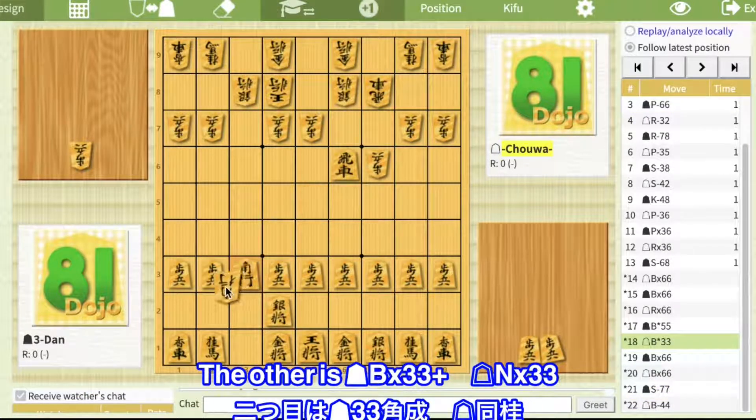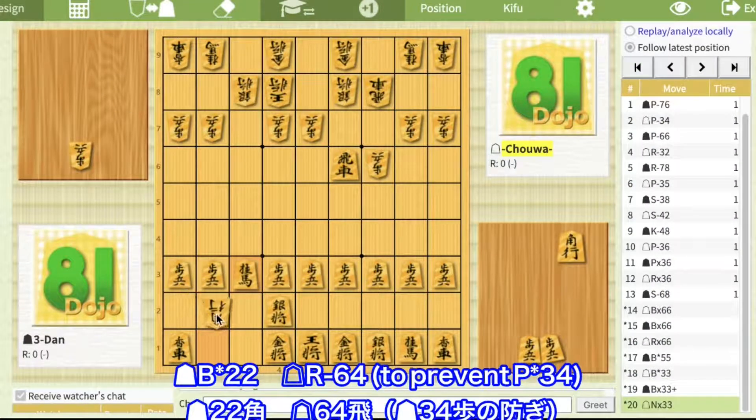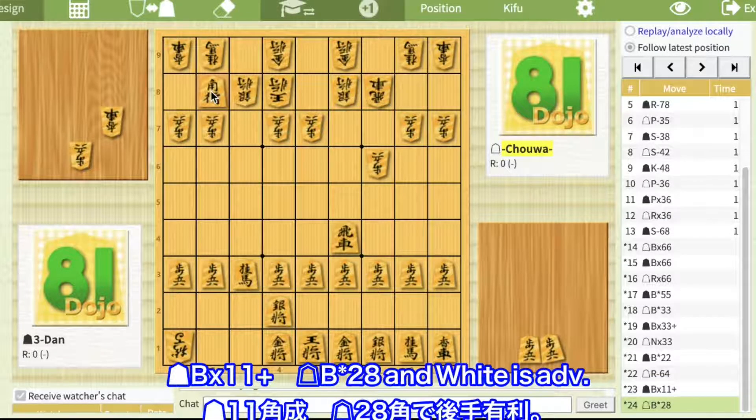The answer is Bx33 promote, Nx33, Bx22, Rx264 to prevent pawn drop 34, Bx11 promote, Bx28 and white is advantageous.